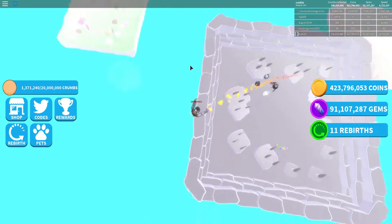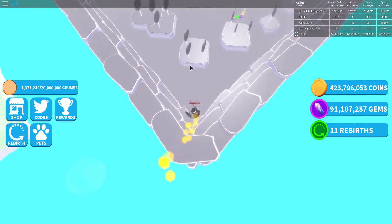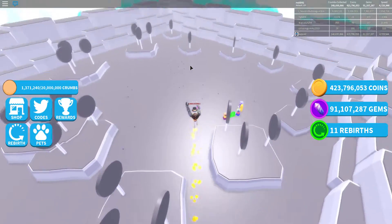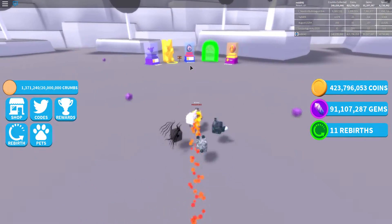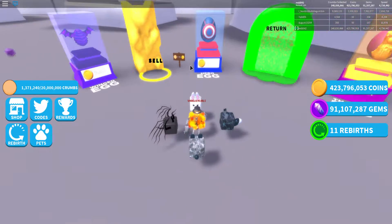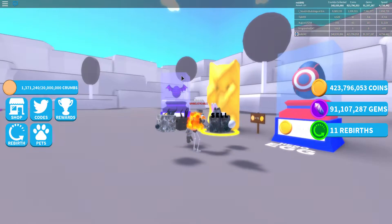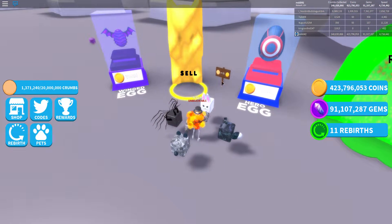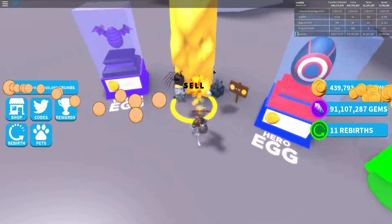Here we go — we're in the moon, the best area in the game at the moment, which normally requires 30 rebirths. Obviously you can't buy the eggs here, they're quite expensive, but you can sell one crumb for 15 coins, so it's pretty good coin gain if you want a lot of coins.